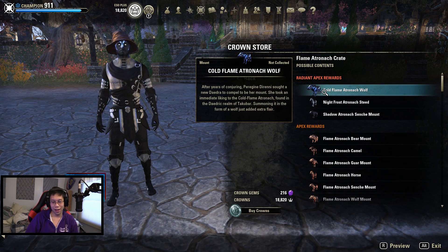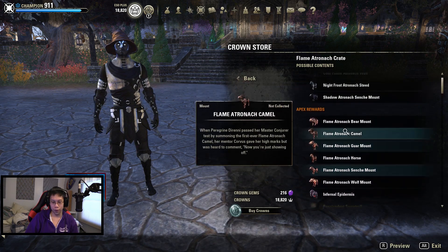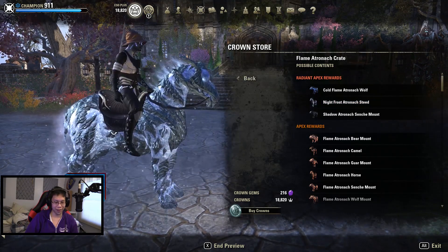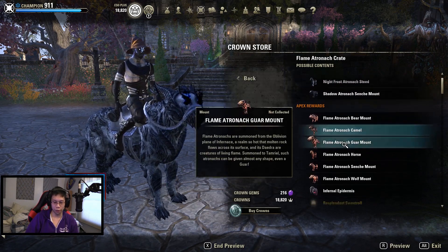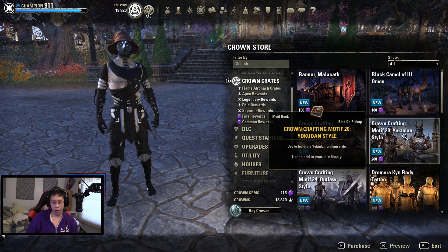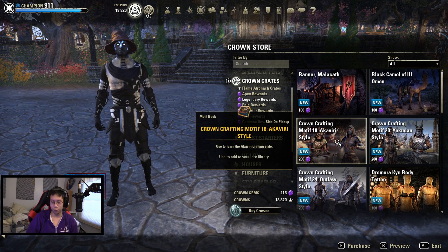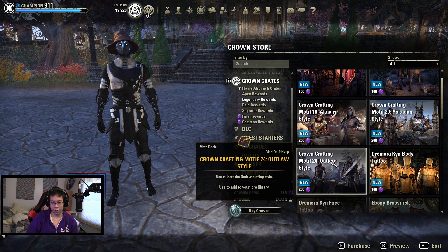Hopefully we get lucky, but if we get it we get it, if we don't we don't. I saved up some gems so hopefully we get at least a mount. This one is probably my favorite — I want the Cold Flame Action Aqua. The Night Frost Forest and Shadow Sench are just eh. Under that we have the Akaviri and Yokuden style motifs, which are pretty rare and expensive on the NA server. Outlaw is just not really worth much at all.